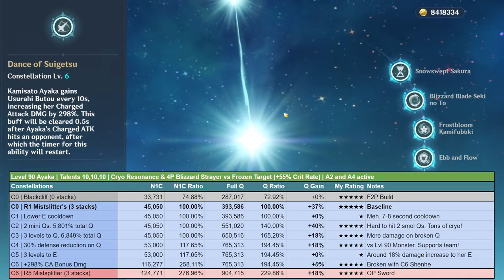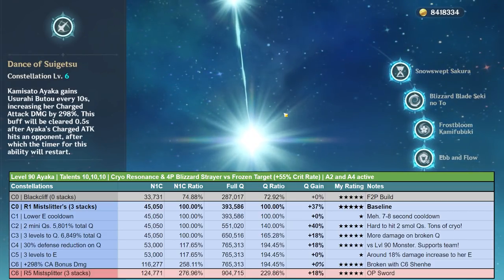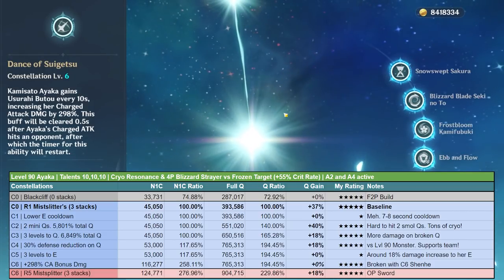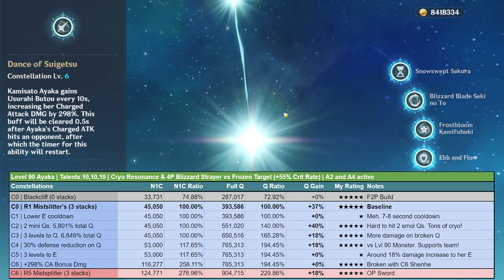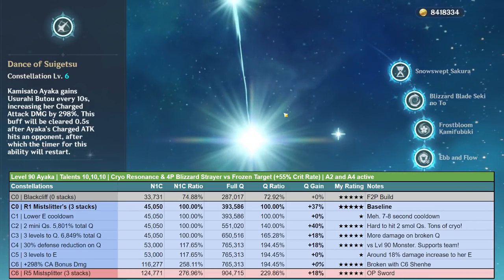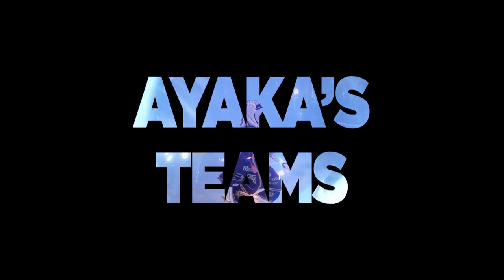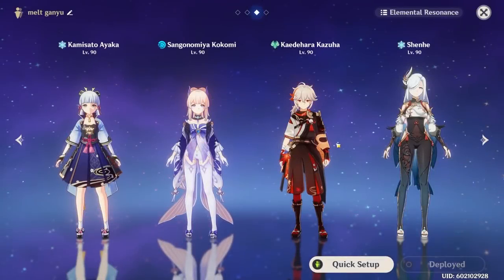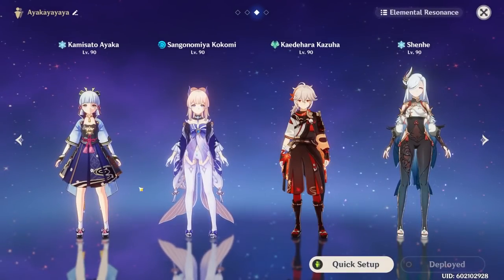Adding refinement 5 Mistsplitter's Reforged on top of C6 Ayaka adds another 18% damage. In a full team situation this is diminished a little, but it increases Ayaka's burst damage, charge attack damage, and C6 Shenhe's Icy Quill damage — so it still gets five slimes out of five.